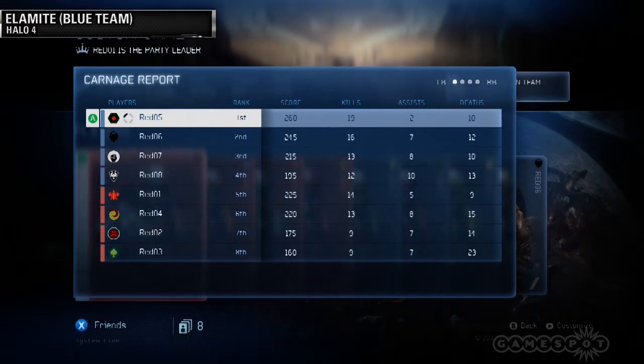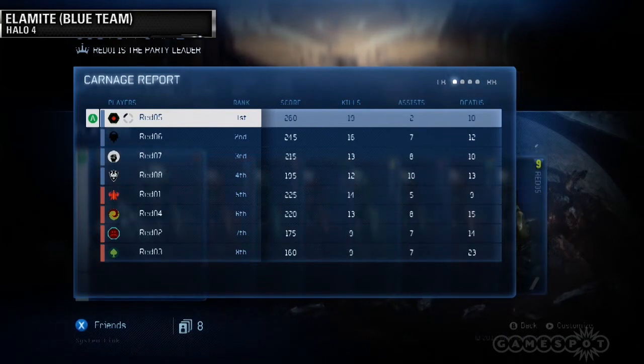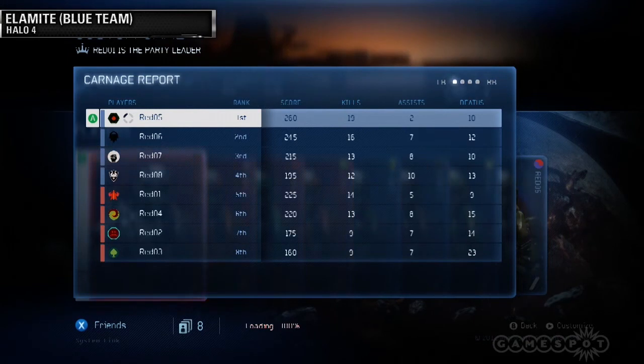That game just wrapped up. Elamite, lead us through the stats. He went 19 and 10 with two assists — claiming he dominated everyone. Kyle was dominating with a streak going. Red team's player had 23 deaths. That was Infinity Slayer in Halo 4.